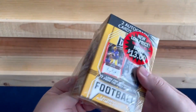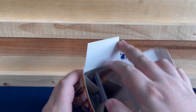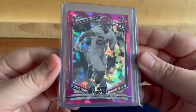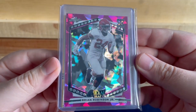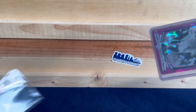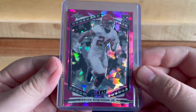For 13 bucks I'll take a shot for two autos, maybe pull one of the top rookies from the class. This will be very quick since there's only three cards in here. We have a Brian Robinson Jr. Leaf rookie — not bad, good player.